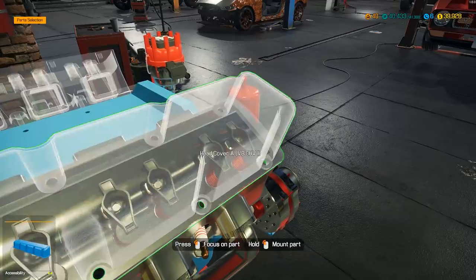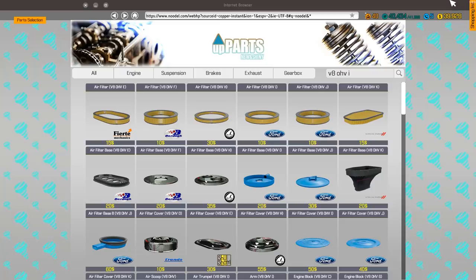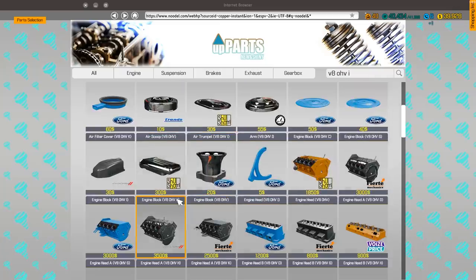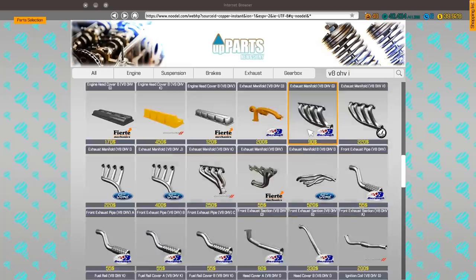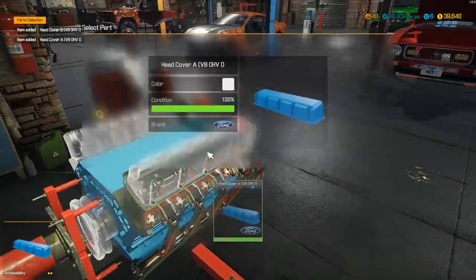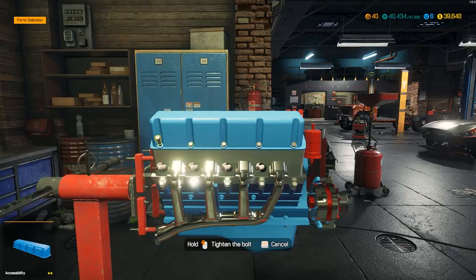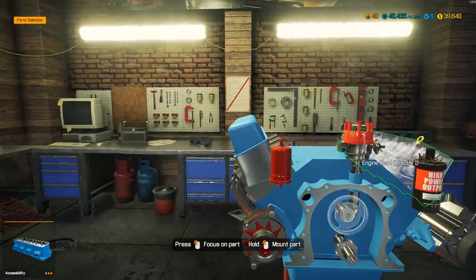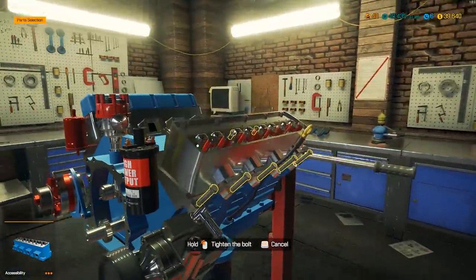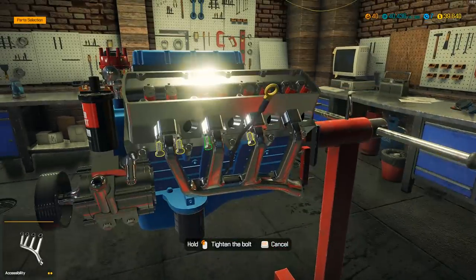This is probably the most hands-on top end of a motor I've had to do for this game in quite a while, because mostly everything we've been doing are more modern V8s or V6s — and none of them got rocker arms in them. They are all upper. Okay, head cover A for a V8. V8 overhead valve — I'm gonna buy engine cover A and B, I'm assuming they're probably gonna be blue. Yup, they're blue. Man, now I can get all the goods on here.